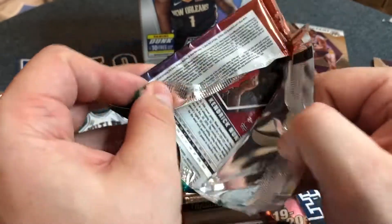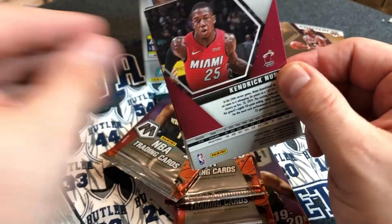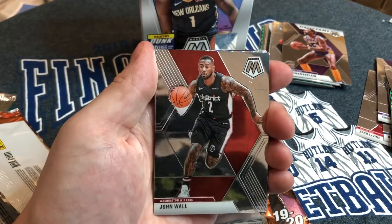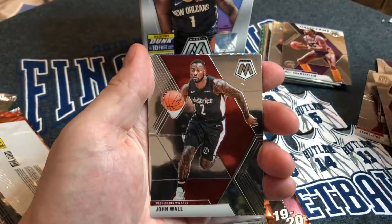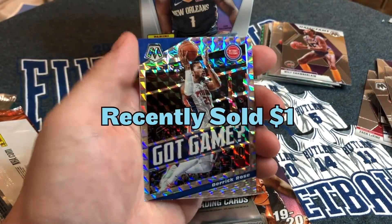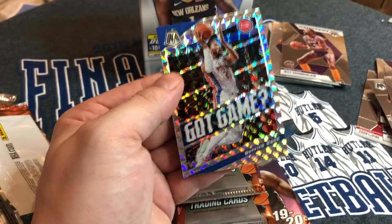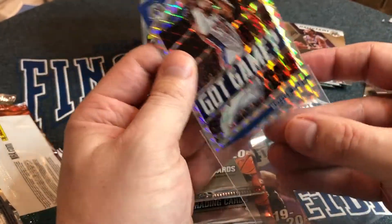We got a Kendrick Nunn on the back. We got a Derrick White, a John Wall, our Kendrick Nunn, and a Got Game Derrick Rose insert — Derrick Rose for the Detroit Pistons. That's a nice little insert.